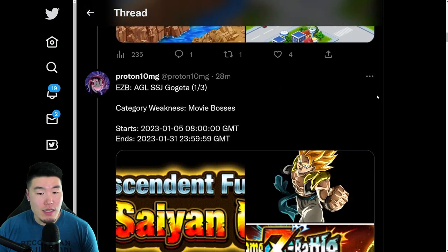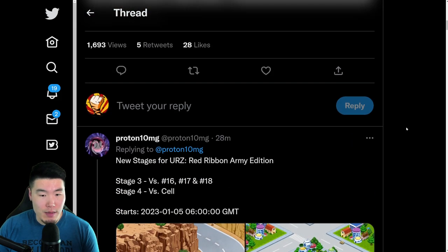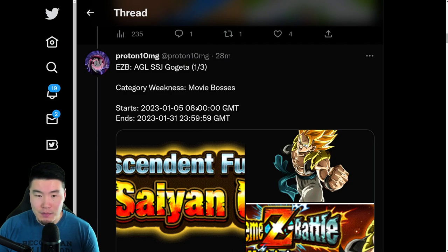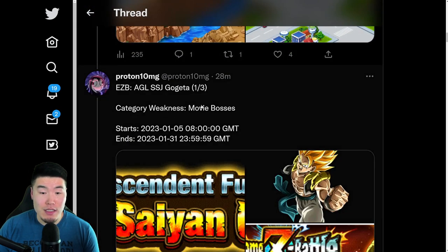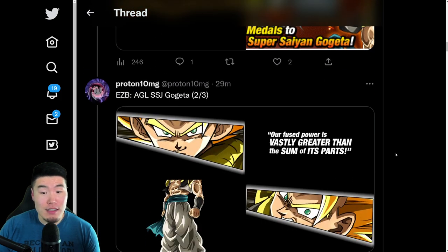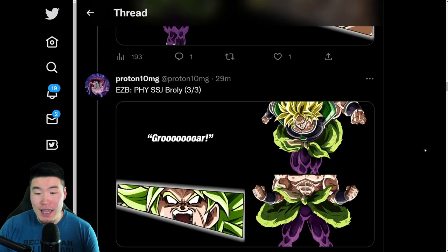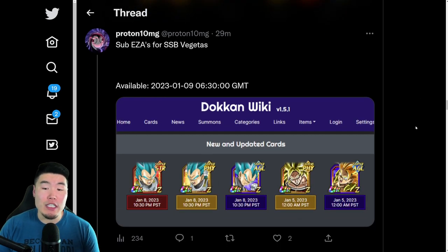As far as the release time goes, it is January 5th at 8 a.m. GMT. So I think 6 a.m. GMT is actually midnight Eastern, and then 8 a.m. GMT is 2 a.m. Eastern. So the Red Zone stages come out at midnight Eastern and the EZB events at 2 a.m. Eastern on the 5th — feel free to fact check me. The category weakness for the Gogeta event is Movie Bosses, and the effective category for Broly is Movie Heroes, which makes a lot of sense. We also have the Fizz Broly Extreme Z Awakening Medals, and the sub-EZAs for the Super Saiyan Blue Vegeta Extreme Z Battle event.